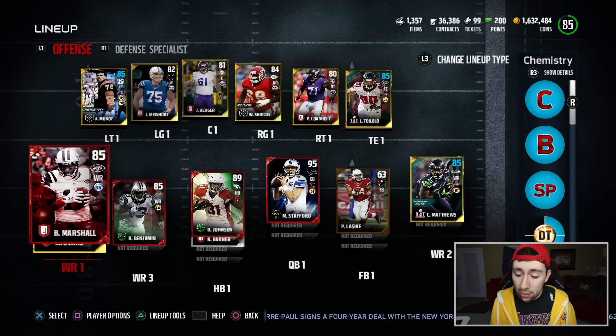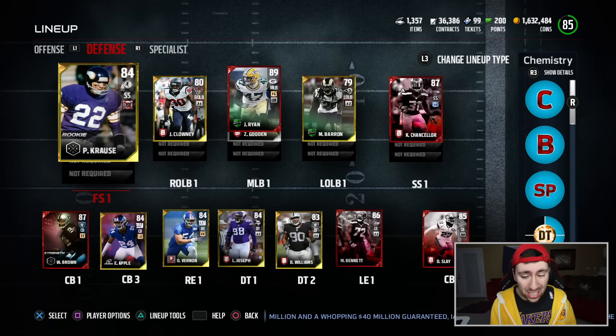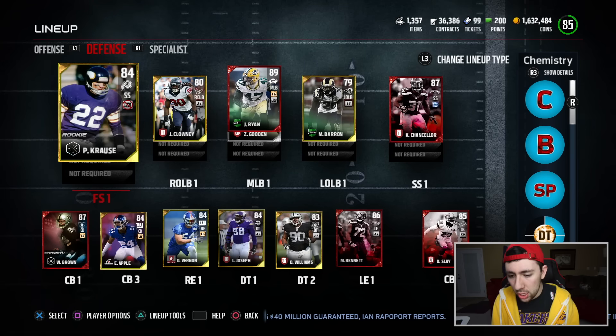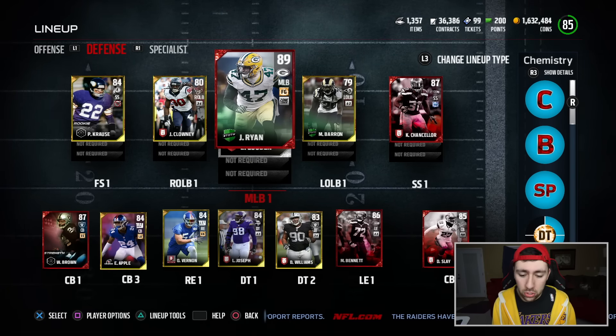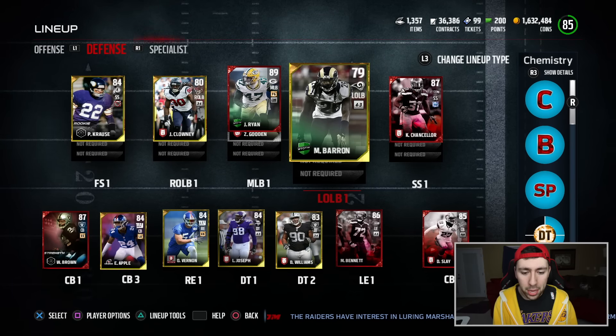For the tight end, I wanted somebody really tall that I could do a high precision pass to. This quarterback right here is the best value card in Madden Ultimate Team — conductor chemistry, insane throw power, good throw deep, he's a beast. You have the Battle Ready David Johnson — I mean, it's David Johnson, you don't really have to say much else. And these receivers are all very tall with very good run blocking and good spectacular catch.